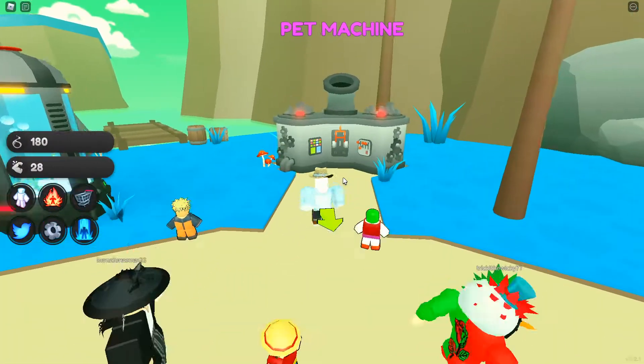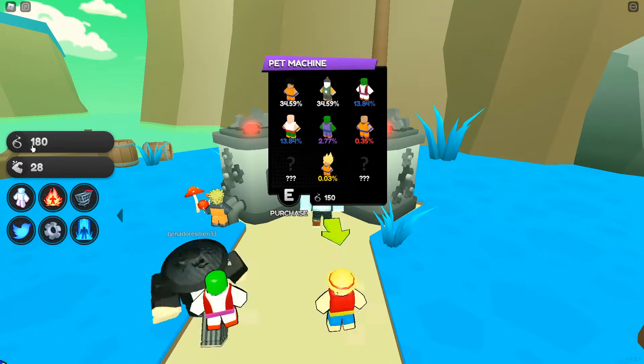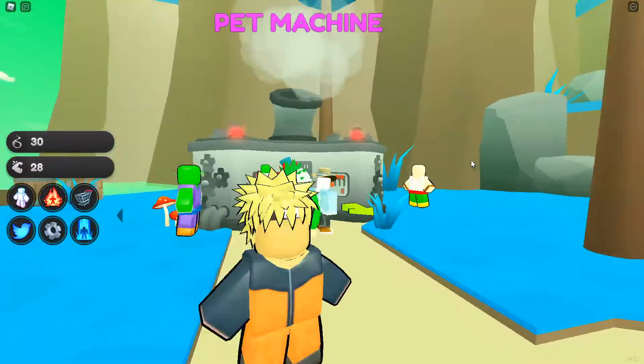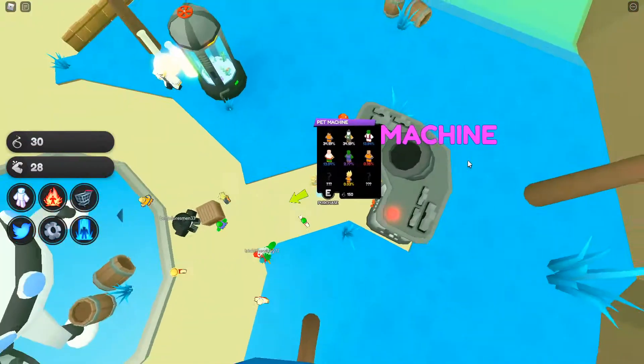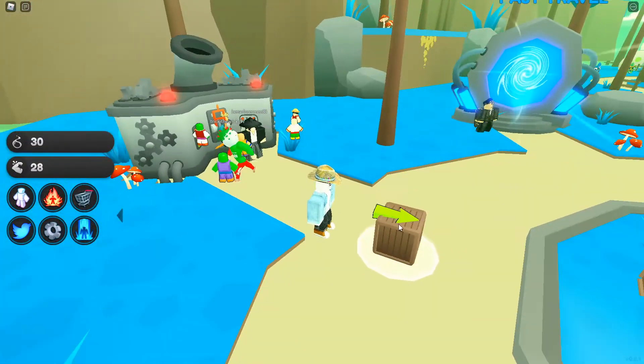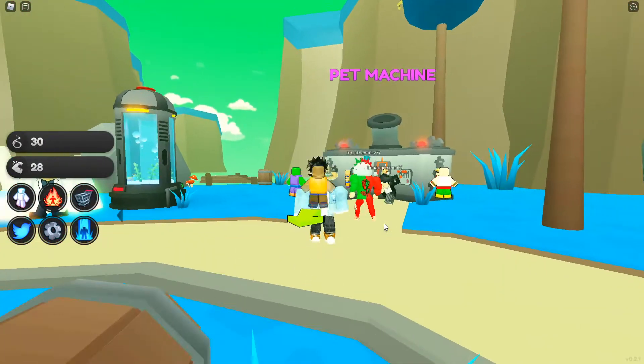We finally got enough Spirits for one pet — it takes 150 and we got 180. Here we go! It shoots a crate out of the machine instead of flashing on screen like most games, and you just break open the crate. Here's our first pet!